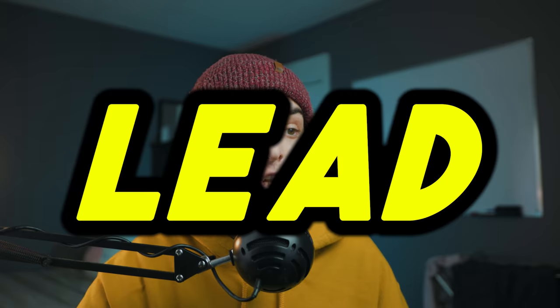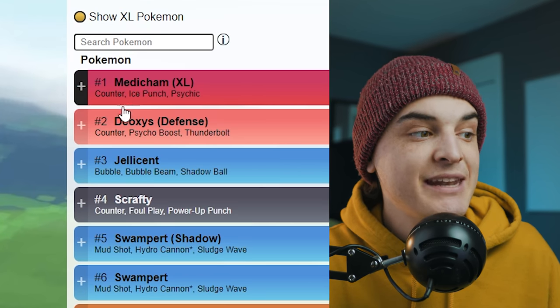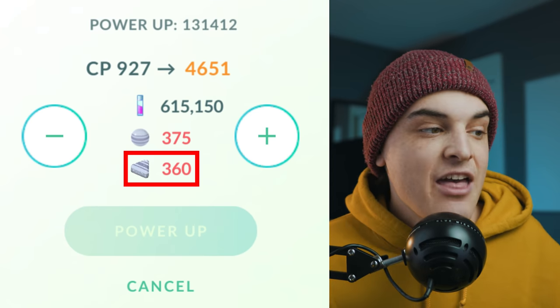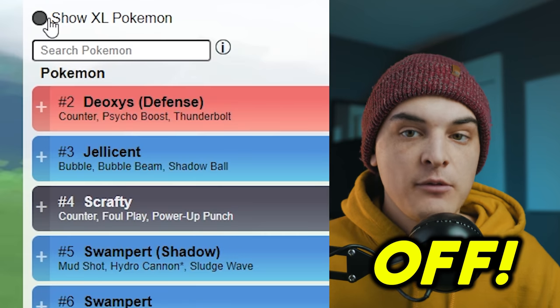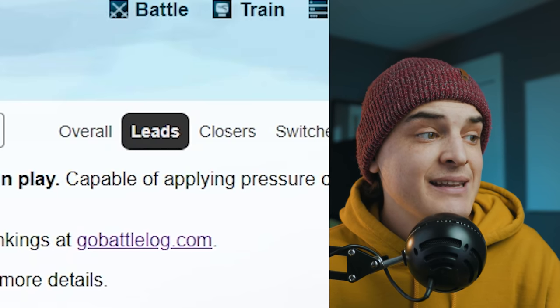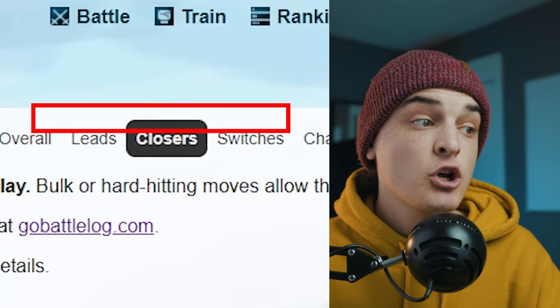On the right there's overall, leads, closers, switches, chargers, attackers, and consistency. Every team has a lead, closer, and safe switch. Through leads you can see the best leads for the Great League — Medicham, Deoxys Defense, Galarian Stunfisk, Scrafty, and so on. You can toggle 'show XL Pokémon' — if you're under level 40 turn this off; at level 40 you can turn it on since you have access to XL candies.